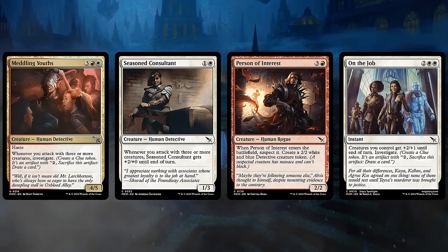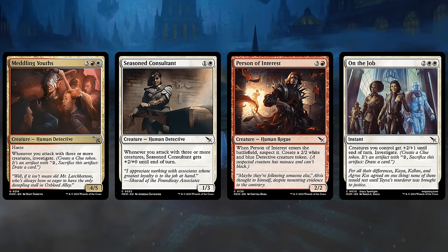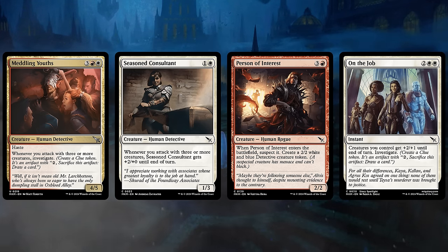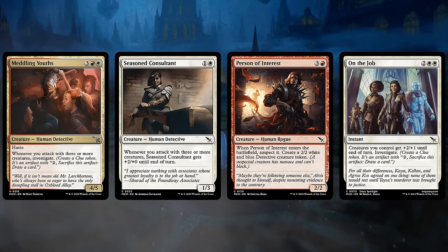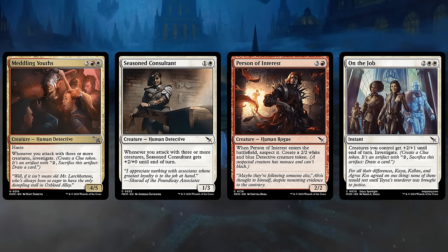Take Meddling Utes for instance, a 5-mana 4-5 with Haste, and then whenever we attack with three or more creatures, we get to Investigate. The Investigate mechanic is also back in full swing in this expansion, creating an artifact Clue Token that we can sacrifice at any point for two mana to draw a card. Season Consultant is another payoff, a two-mana 1-3 getting two extra power whenever we attack with three or more creatures.